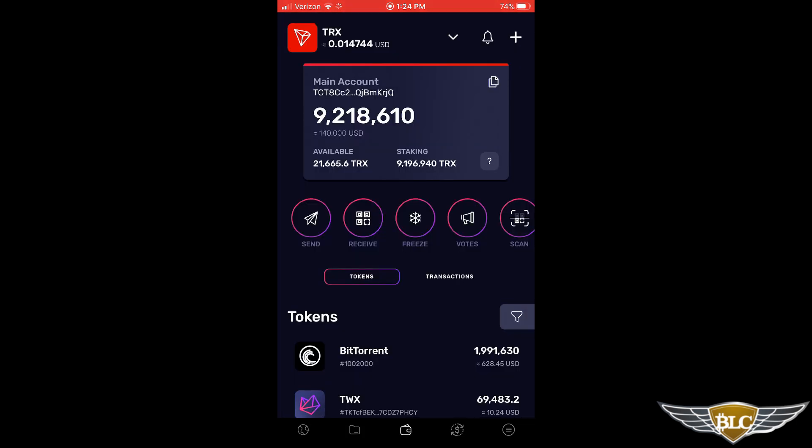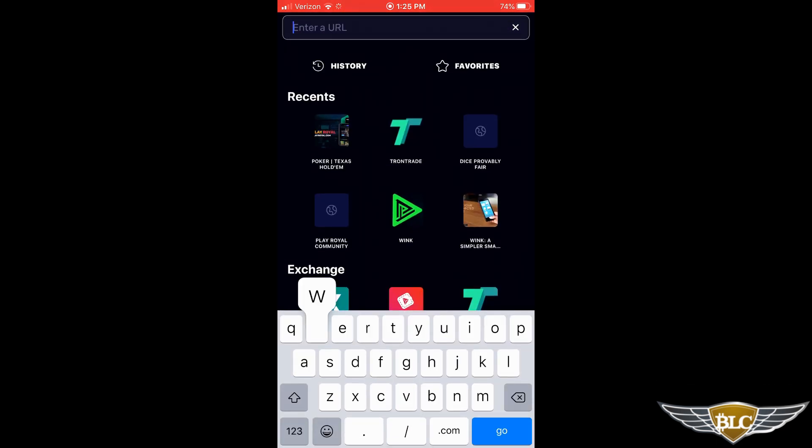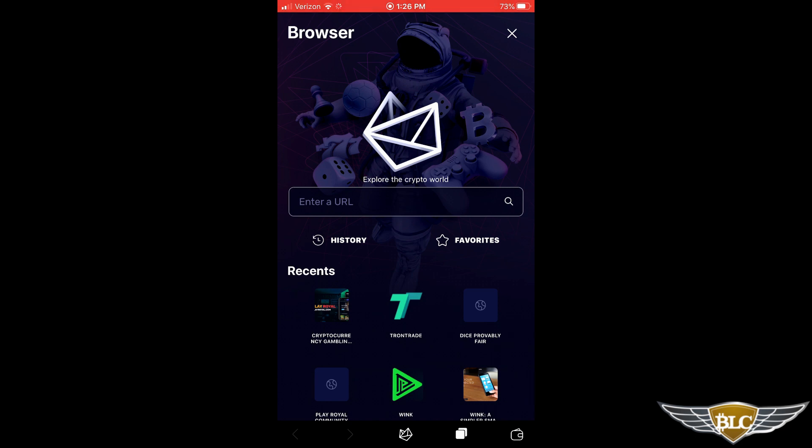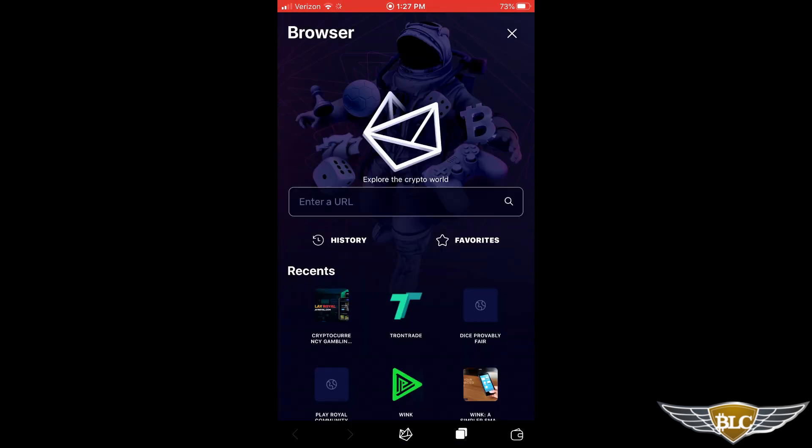Now I'm going to show you how easy it is to log into your PlayRoyal account through the Tron Wallet mobile app. On the main dashboard, click the globe icon in the lower left-hand corner to open the Tron Wallet's dApp browser. When accessing PlayRoyal for the first time, enter the URL — type www.playroyal.com and click go. Once opened, it displays under your recents. You can also set any dApp as a favorite using the settings menu after opening it, so you only ever have to enter the URL once.